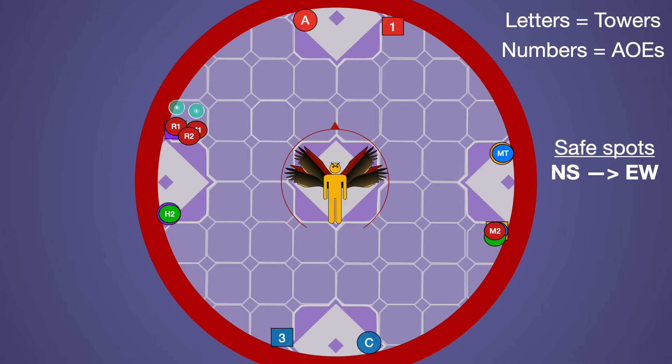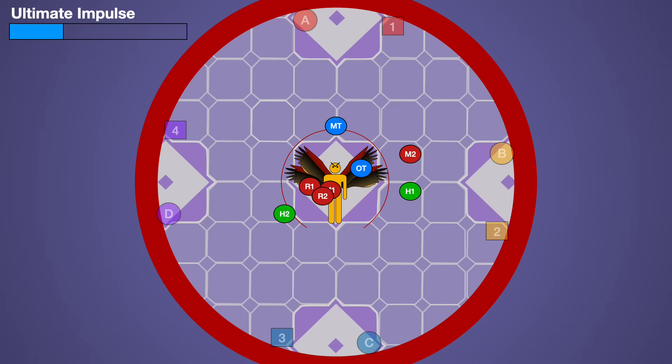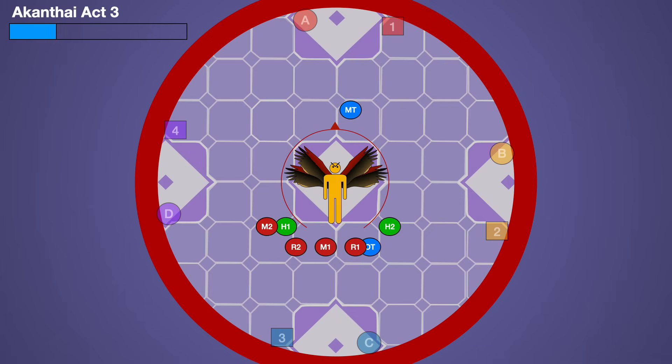Immediately rush into the middle, get healed up, and mitigate for a hard-hitting Ultimate Impulse. Afterwards, the boss casts Akanthai Act 3. This time we get eight towers and a knockback centered in the middle.